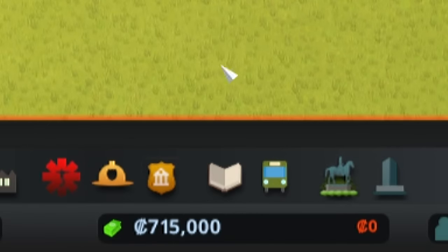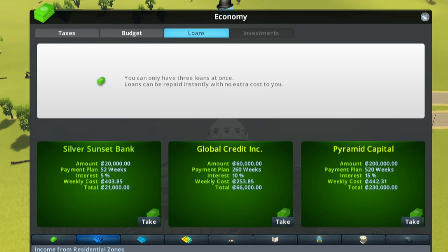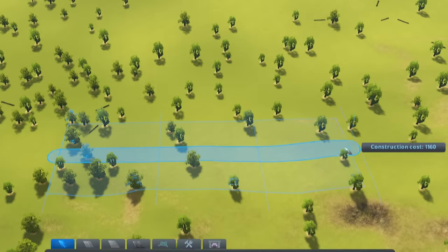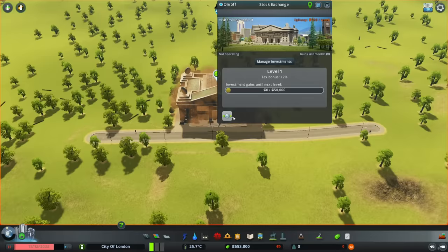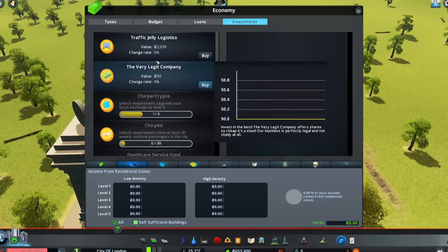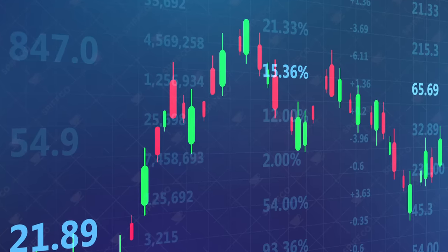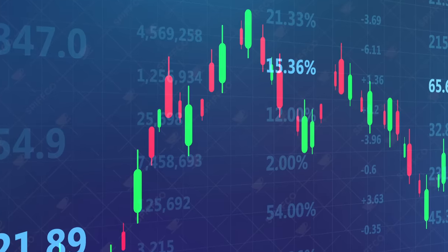Yes, we start with 700,000, but it matters little — basically any loan is enough to completely and utterly destroy this game. First things first, we need to do a few things. Number one, we need to set up a stock market, which we will do right down here. This is going to be our first building — the Stock Exchange. It allows us to invest money into various stocks and shares that will in turn increase or decrease in value.